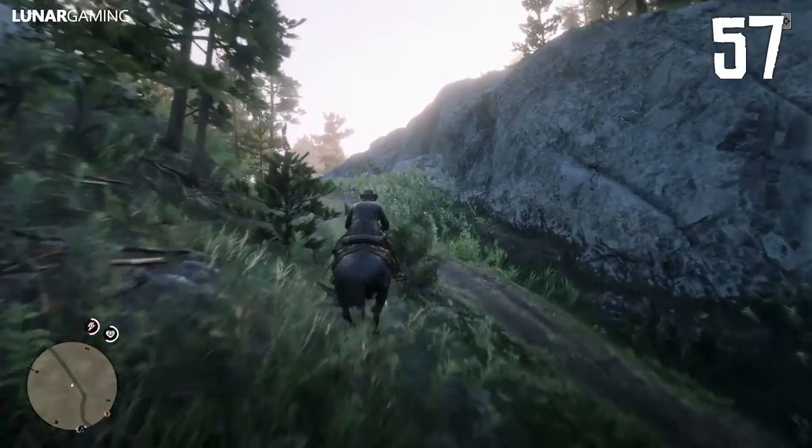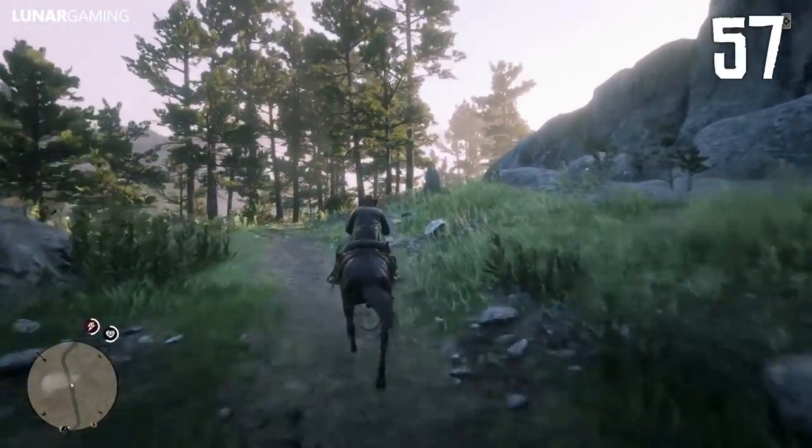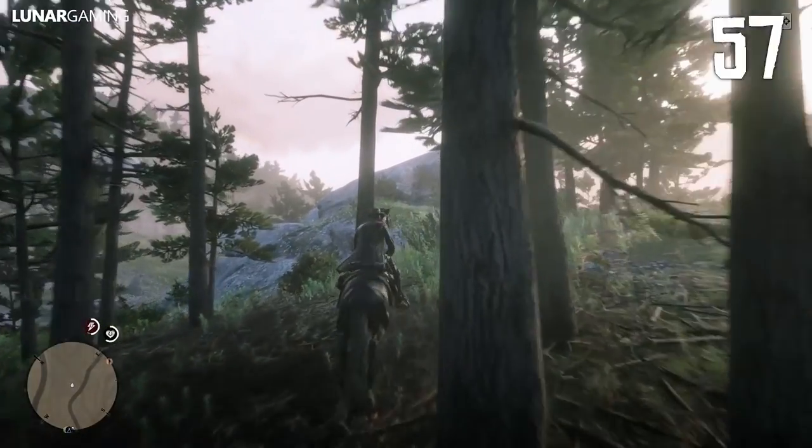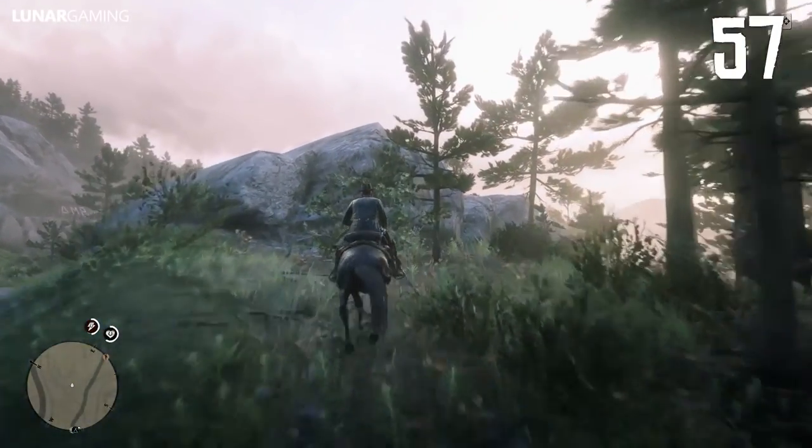When riding through trees, don't touch the left analogue stick — your horse has its own guidance system, automatically avoiding trees. You can disrupt this by steering, forcing you to actually crash into trees.